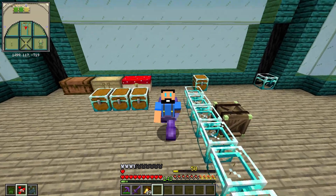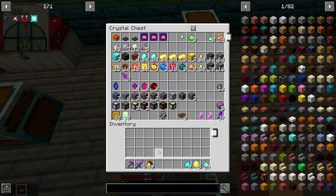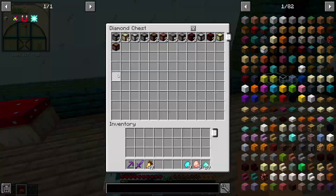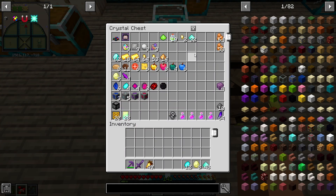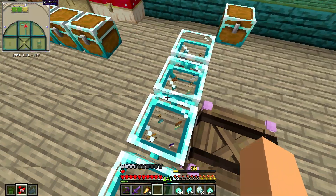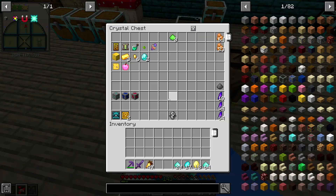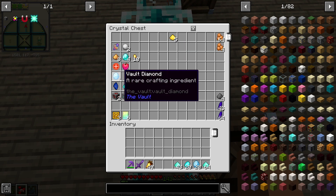Now with all the vault runs done, let's hopefully make the last remaining knowledge stars we need. We're going to grab the star essence, vault diamonds, and larimar gems. From vault number three we got 32 star essence and five more vault diamonds. Vault number four gave us nine more star essence, five more vault diamonds, one more larimar gem, and we also have the extra raffle ticket in this one. Vault number five had eight more star essence, two more vault diamonds, and three more larimar gems. Vault number six only got us six star essence, one vault diamond, and one larimar gem — not fantastic.